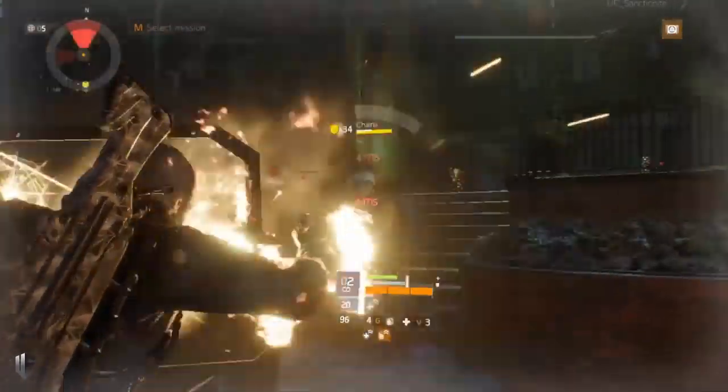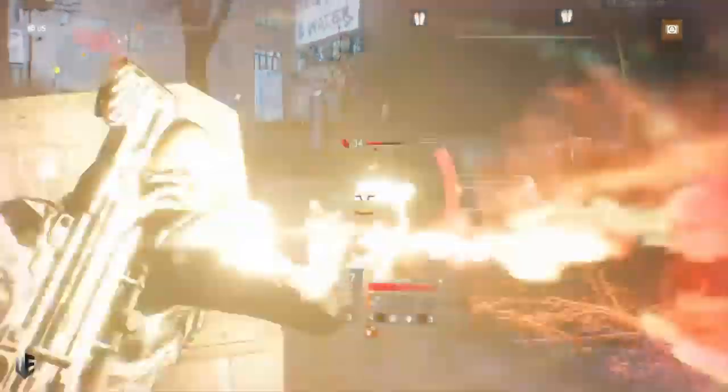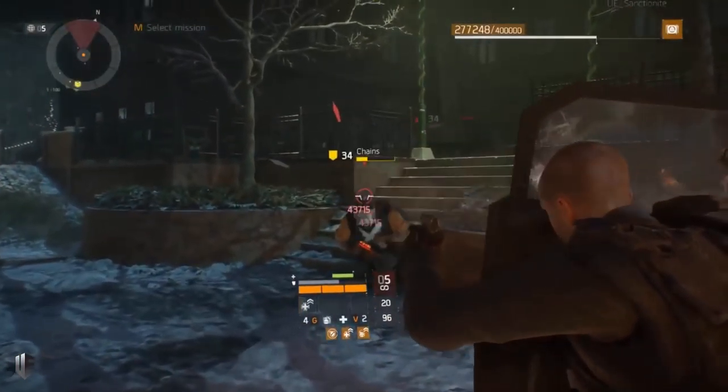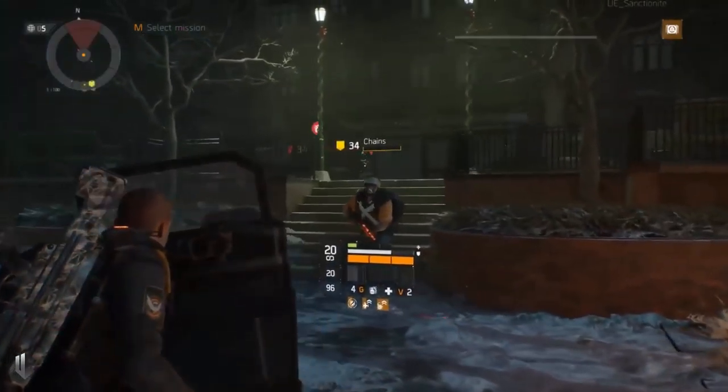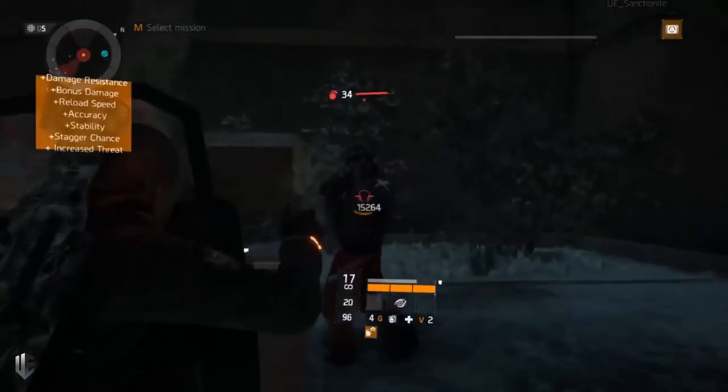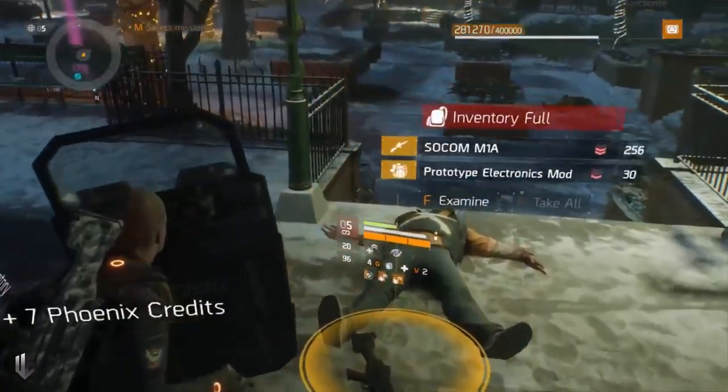The ballistic shield does glitch from time to time — when you start taking damage right through the shield as if it weren't there, just dismiss it, reuse the skill, and you can tank again. As you can see, I'm standing right in front of a maxed-out level 34 LMG heavy just dishing damage into me non-stop — I can heal my shield faster than he can deal damage. This is a build I'll be using in squad play when 1.5 drops, and in the dark zone to support teammates and block enemy fire. I'm really excited about it — as always, check out the links below.